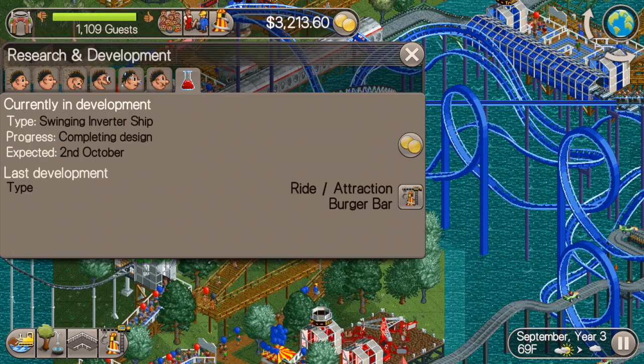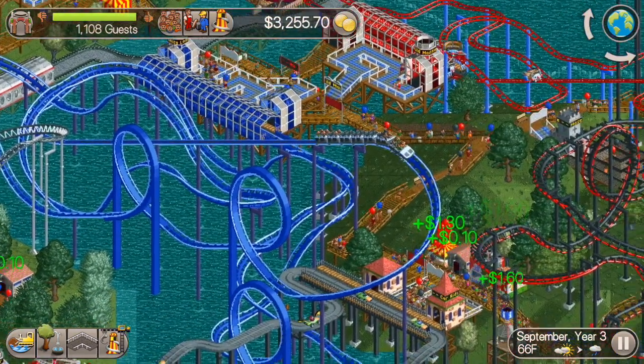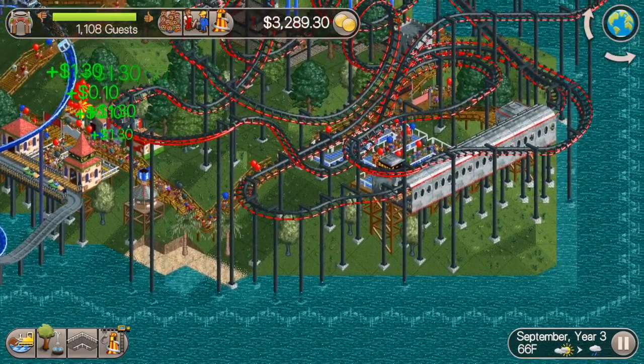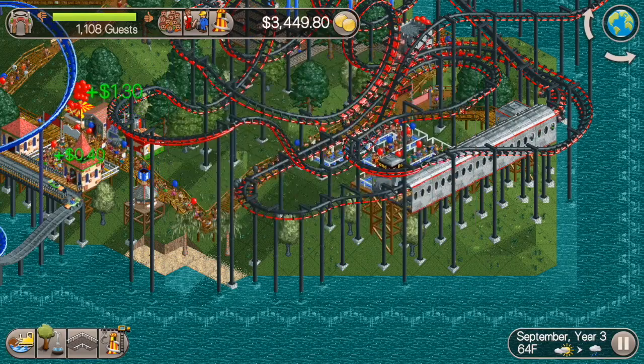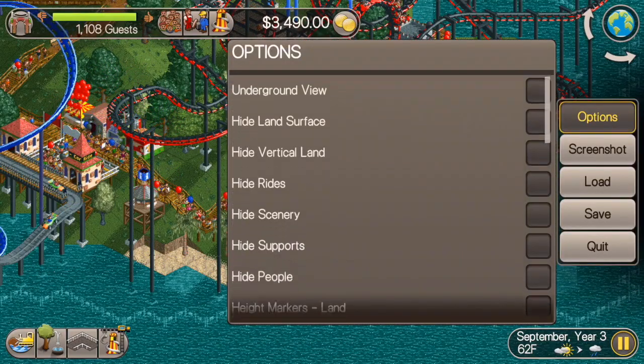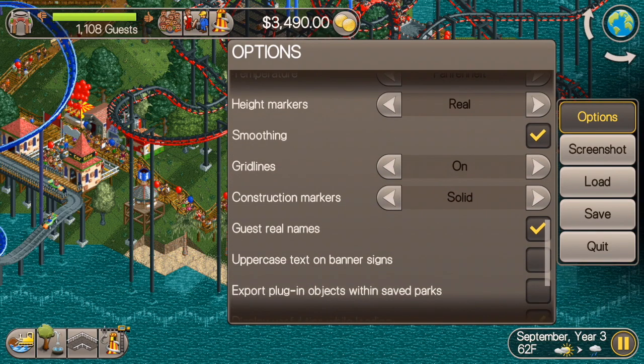We've got our swinging and inverted ship that's going to be coming in on October 2nd, so we've got a little bit of time before that comes out. The next thing I want to do is show you guys how to look at your guests' real names and change it.